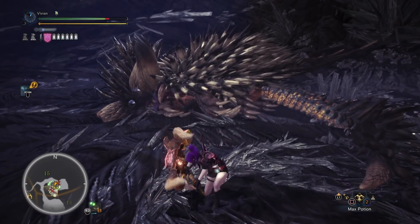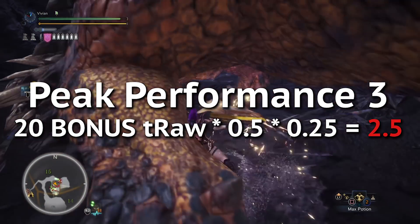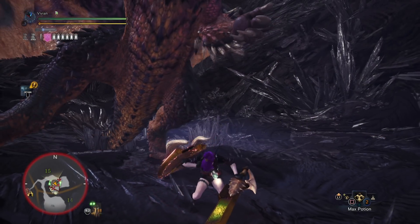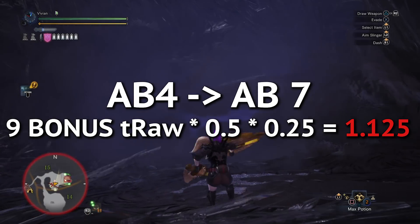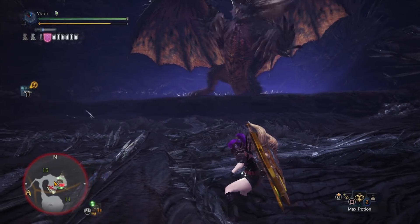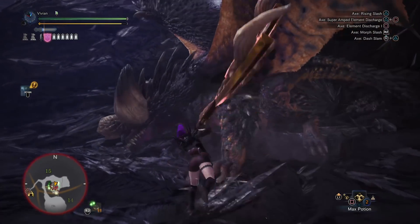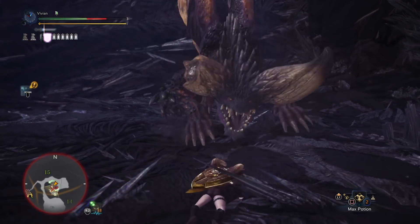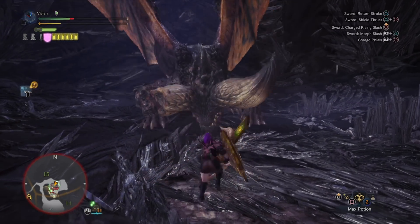Let's quickly compare some damage numbers. If you had Peak Performance 3 in your set for 20 bonus True Raw, this works out to only 2.5 extra phial damage — that's not a lot. Now let's look at Attack Boost 4 to Attack Boost 7, a total of 9 extra True Raw — this gives us an extra 1.125 damage per phial. Again, not a lot. This is why we always end up opting for higher EFR rather than investing bonus True Raw into phial damage. The only exception is Attack Boost 4, because it is extremely efficient for your EFR and also happens to give a little bit of phial damage — but we do it for the EFR, not for the phial damage.